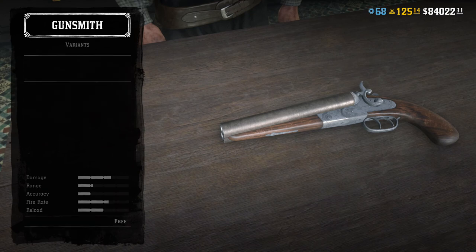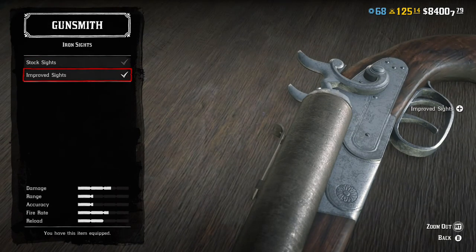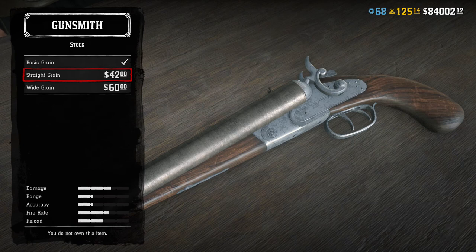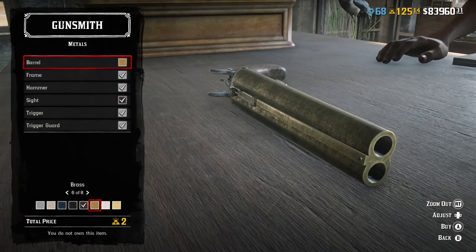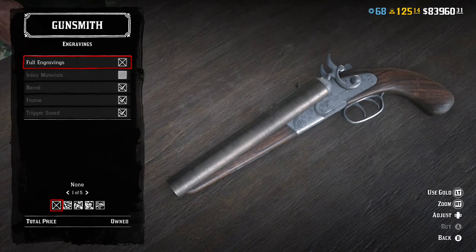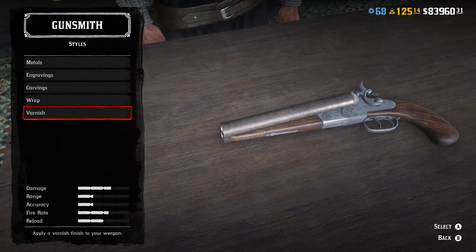They have a moonshiner variant of it — pretty cool. Let me put some components on here: add the iron sight, put a white grain stock on there, straight grain. No wrap. You can go into styles and metals and change the metals — it always costs gold though. You can do engravings in the handle or the gun itself — there are different styles and carvings. All fully customized: varnish, things like that.